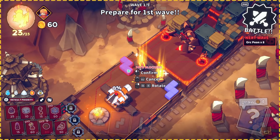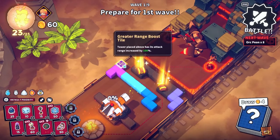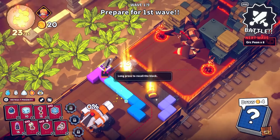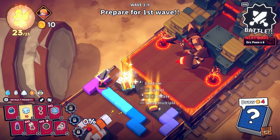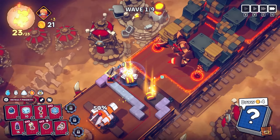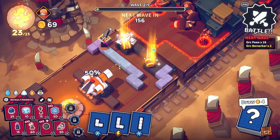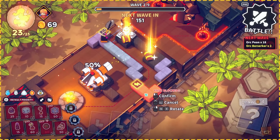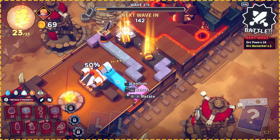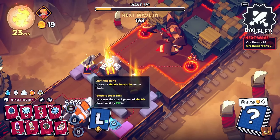Immediately I'm thinking we need to funnel these into one side — we should block the top one. Let's get an axe tile there, a frozen tile there, and some dice tiles on either side. Let's battle. I want to save those treasure chests for when I actually need help. I need to get tiles down over here — I quite like the idea of having some extra frost things.